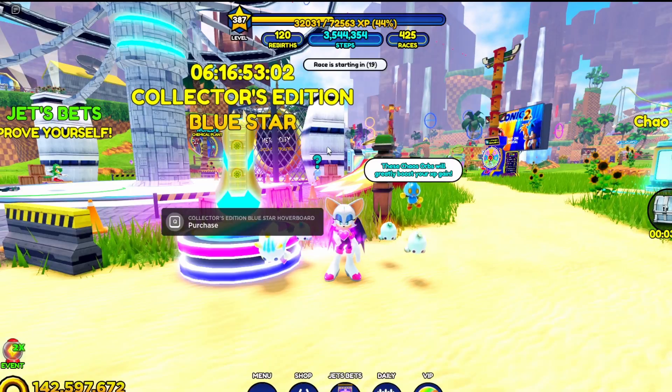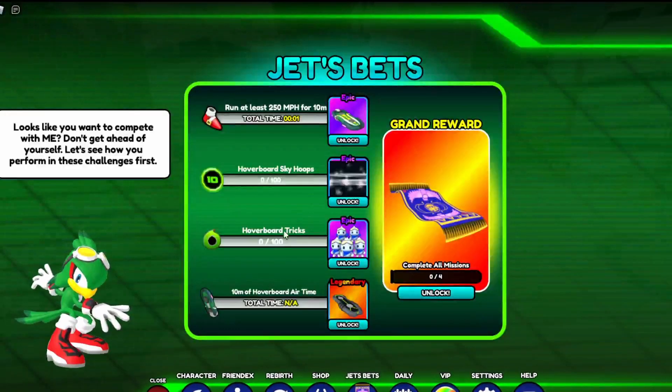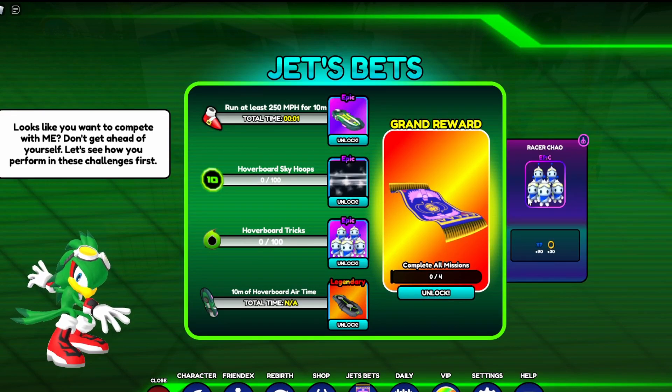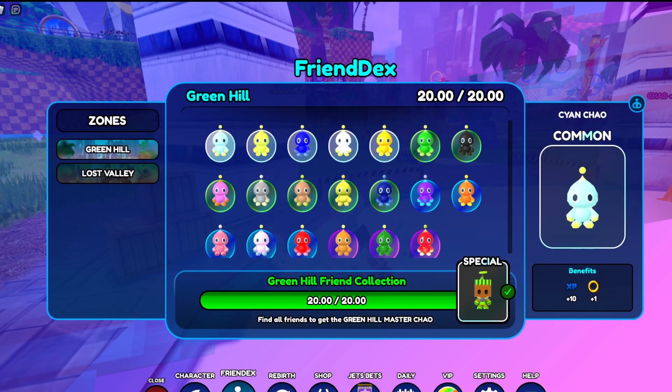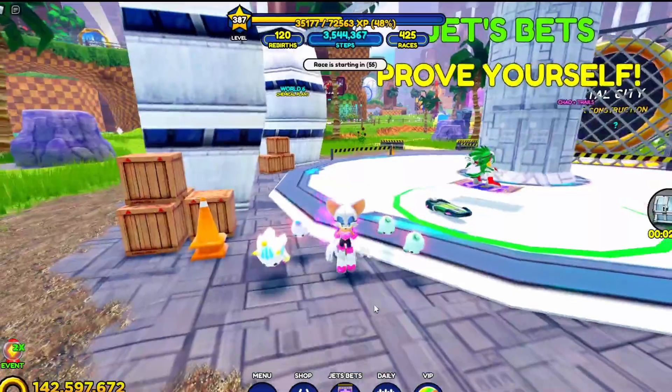Okay, the new event — so you can get a jet hoverboard, a trail, a five-pack of racer Chow, and then — what the hell is this? Okay, so you gotta get air time, do sky hoops, do tricks, and go over 250 miles an hour. Okay, I mean, let's do it.